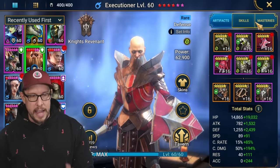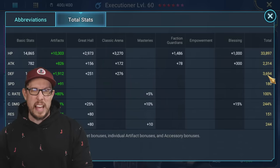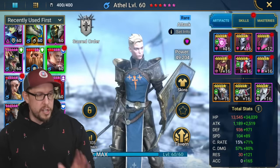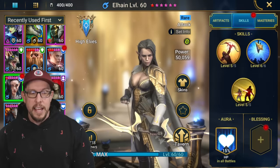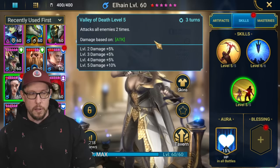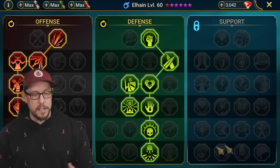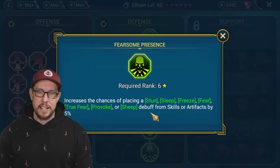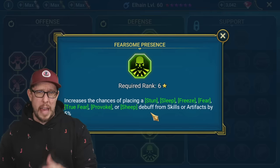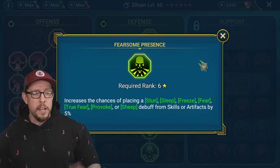Shield set on Athel, stun set on Executioner - his build isn't anything crazy and he scales off defense. Elhain is also in a stun set. Athel is amazing in a stun set - she has two strong AOEs, one that attacks all enemies after the first and one that attacks all enemies two times, on a four and three-turn cooldown. We went with Fearsome Presence, which moves the chance to land a stun from the stun set from 18% to 23% - that's significant, especially if multiple champions have it.